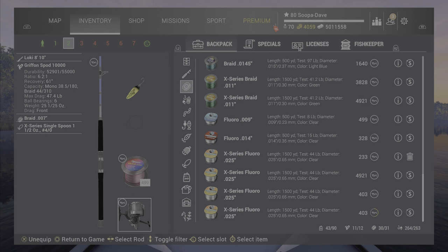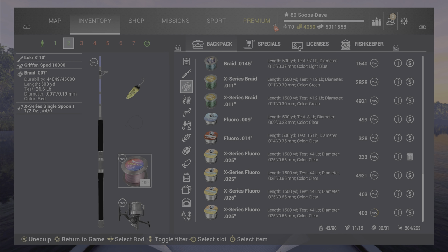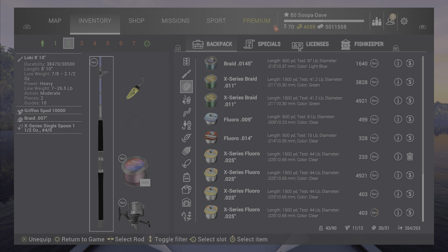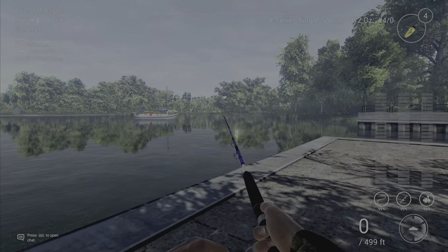Use it with the 26.6 braid and a Griffin Spot 10000 reel. The reason for the Griffin Spot is that every normal reel around this level has very slow recovery. When you're using heavy lures on a heavy lure pole, you can't throw anything lower than 7-8 without being pretty much non-effective. You need that fast recovery to keep stuff in the water where you want it so it doesn't instantly sag to the bottom.